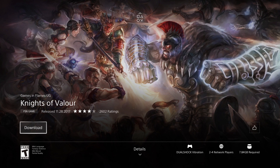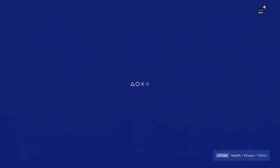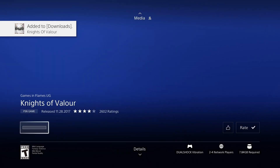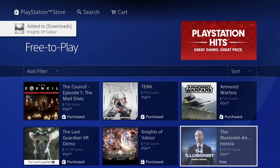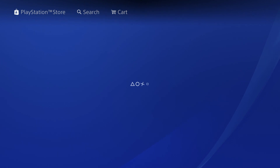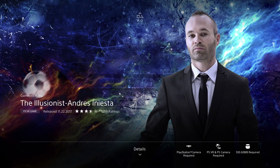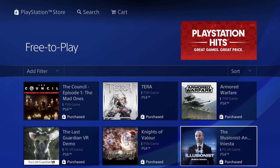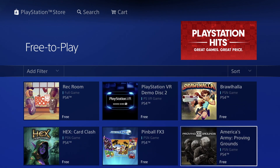The next game is 7.84 gigs — let's just download it. There we go, it's being added. We also have The Illusionist — we're going to download this one too, and we're looking at 593 megabytes.